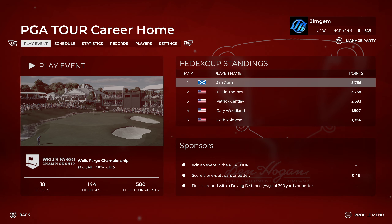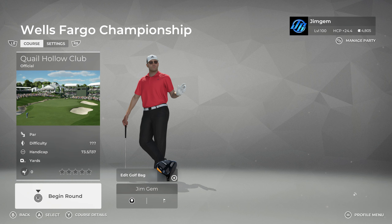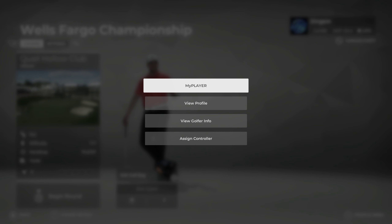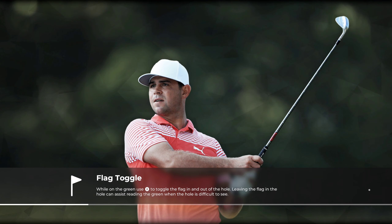Hi folks, welcome back to the channel, welcome back to some more PGA Tour 2K21. We're carrying on with our PGA Tour career and this is going to be episode 18. It is the Wells Fargo Championship at the Quail Hollow Club, so let's get into it. This is another really nice course — they've done a good job on this one.